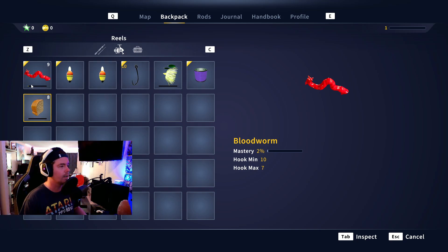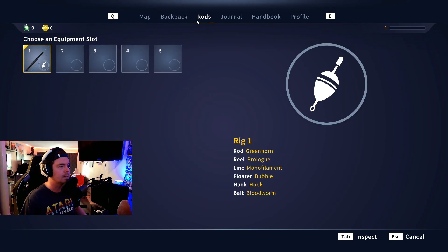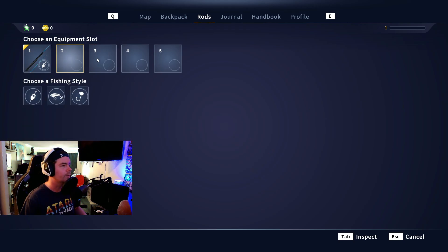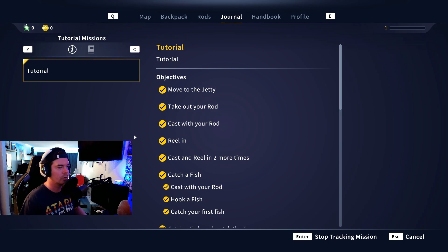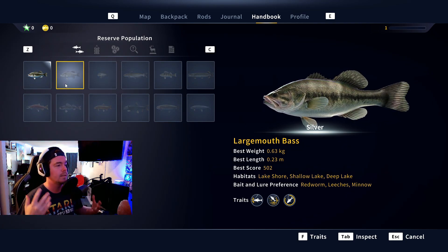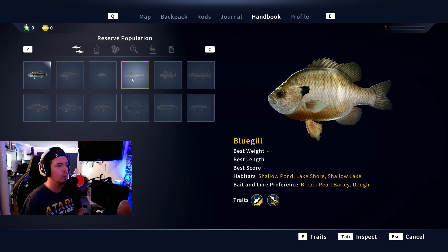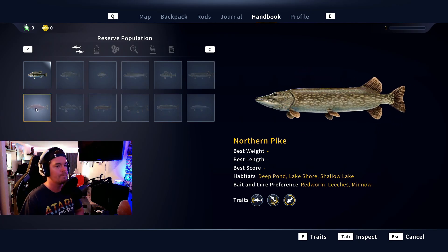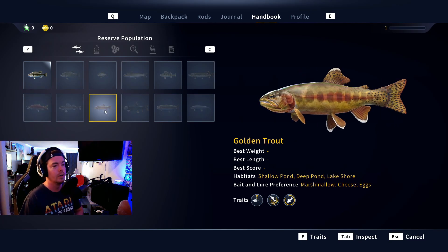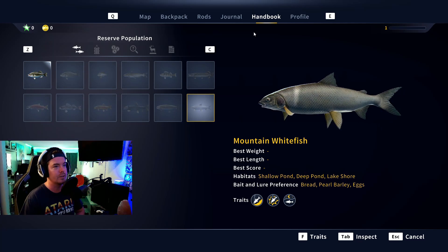You can go through your rods and decide what you want to use. Here's the starting reel — this is all starting stuff. We've got blood worms, some bread, a hook, spinner bait, and some line. We can have up to five rods equipped. There's our journal with all our objectives. Then we've got a handbook with information on all the fish species on the map: largemouth bass, smallmouth bass, bluegill, channel catfish, yellow perch, northern pike, kokanee salmon, sauger, golden trout, lake trout, rainbow trout, and mountain whitefish.